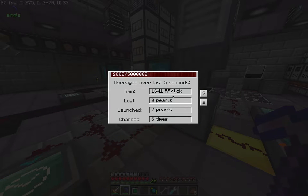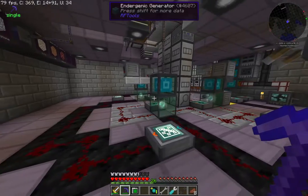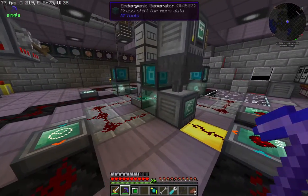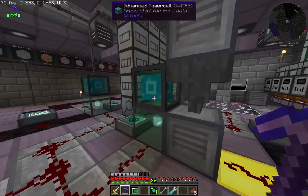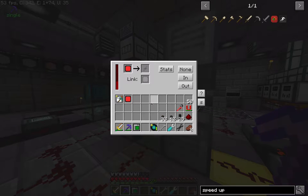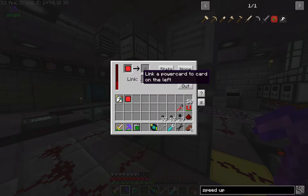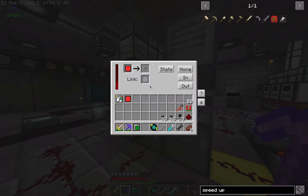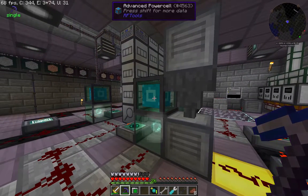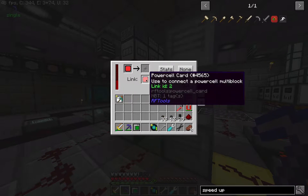Looking at one of these generators, we can see how much power it's generating and whether it's lost any pearls lately. These generators output directly to some advanced power cells sitting right on top of them. The advanced power cells take little cards that link them together to create a wireless power network — any cells with the same ID are part of the same network and can cross vast distances. You craft these cards and then use any cell with an ID to stamp a card with that same ID.